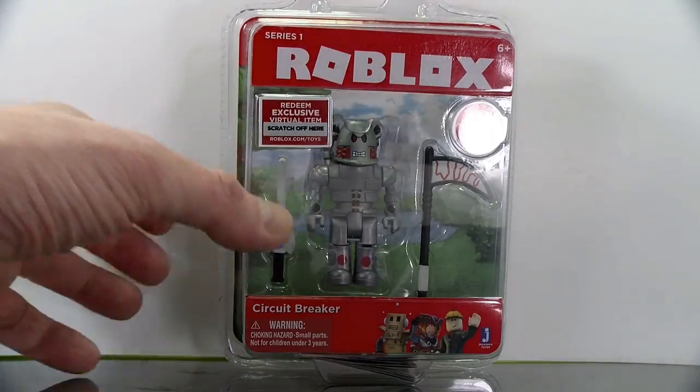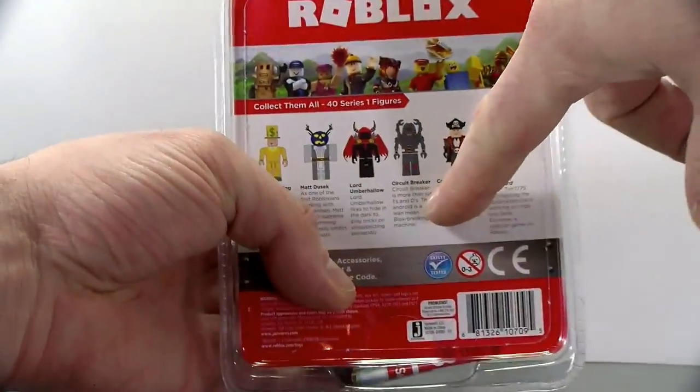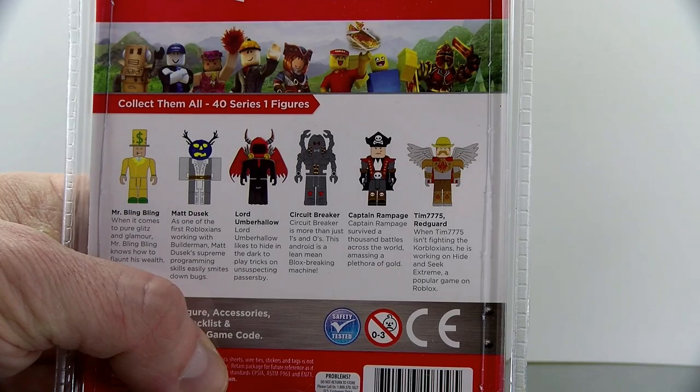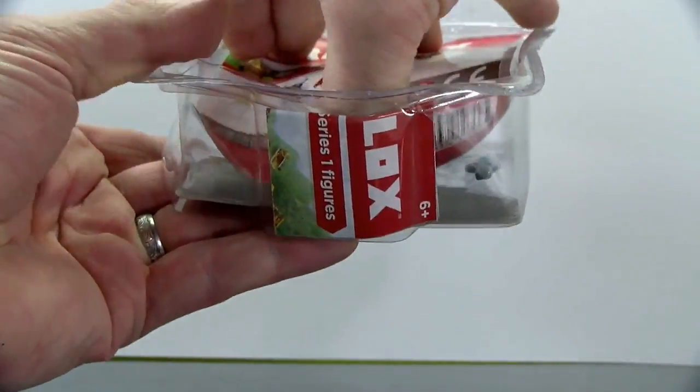Alright guys, without further ado, let's open this bad boy — this Circuit Breaker. What's really cool about these ones is they've got a little description on the back. It reads: 'Circuit Breaker is more than just ones and zeros. This android is a lean, mean block-breaking machine.' He breaks blocks — I thought we were trying to make blocks, not break blocks!